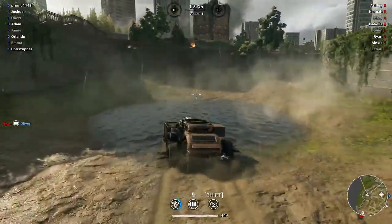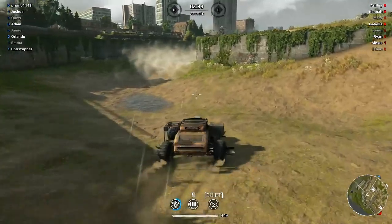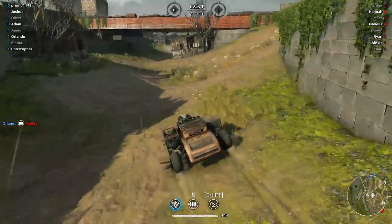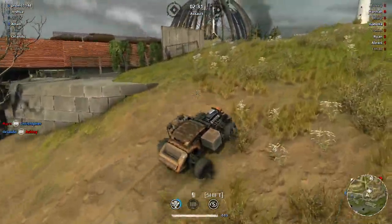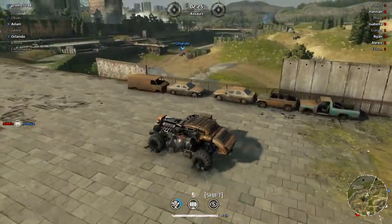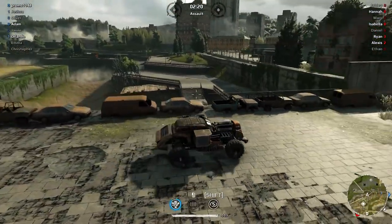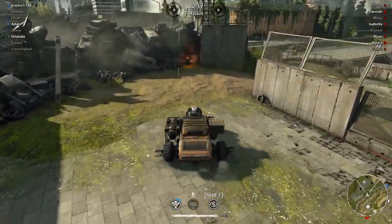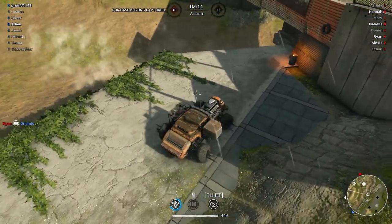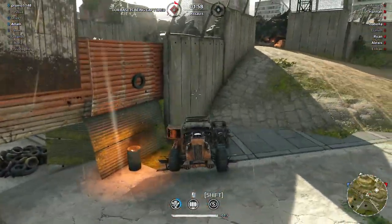Here we go, the right side of the map — we have a bridge, and it's actually huge. This map is much bigger than the normal one. It's beautiful. There's another bridge and we can drive on top of it. As you can see, this is probably going to be a camper spot — they're gonna rush from here and you can ambush right from this spot.